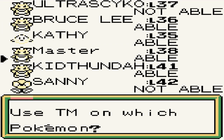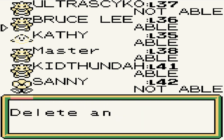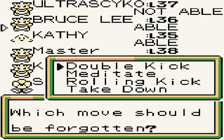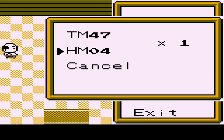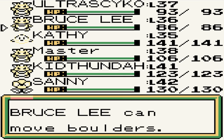The problem is, who do I teach it to? I'm going to give it to Bruce Lee since it is a very, very physical Pokemon. Let's replace Takedown since we don't like the recoil. Let's go back to the settings — yes, we got the Strength technique. Push that little bastard out of the way.